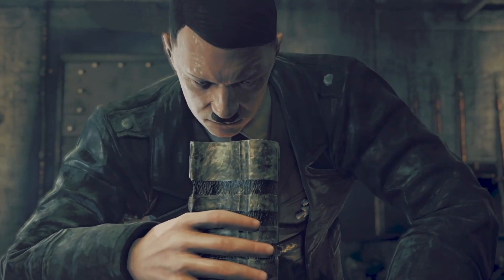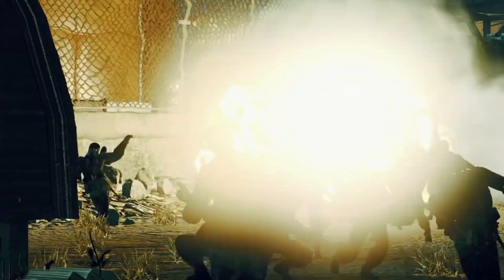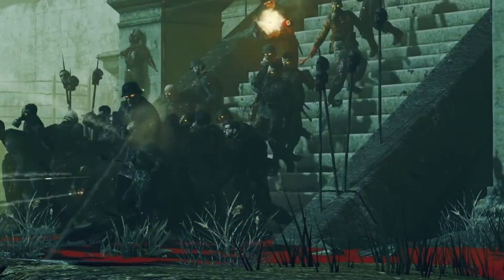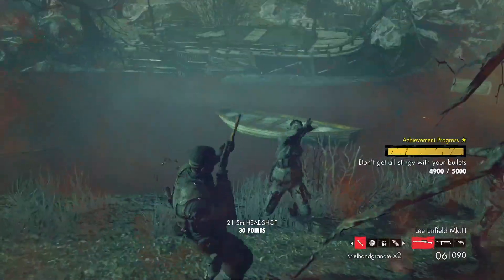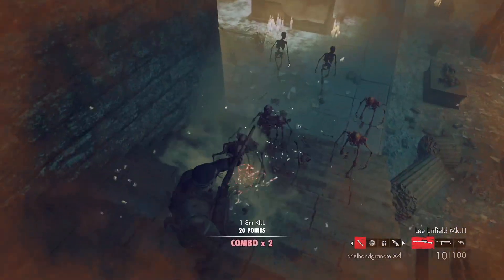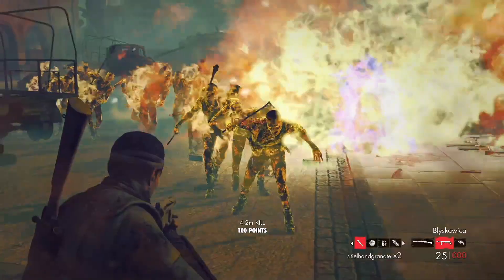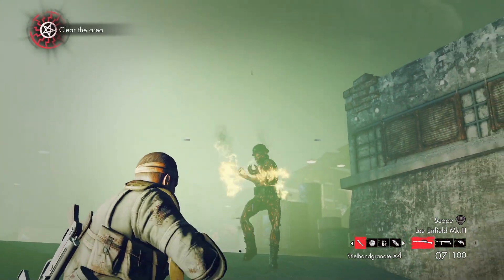Nazi Zombie Army made a splash in the gaming world upon its release, but it didn't have much time in the spotlight all on its own. Rebellion followed up that first game with Nazi Zombie Army 2 in October 2013, roughly two weeks before Halloween and just eight months after the first game's launch. Wow, Rebellion sure does work fast! The sequel carried on the story of the first game while adding new mechanics and even deadlier zombies to fight, like the summoners that continuously raise zombies around them and fire demons that are exactly what they sound like — a fiery pain in the ass.